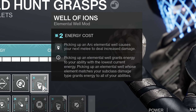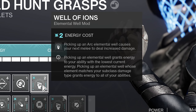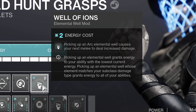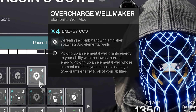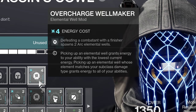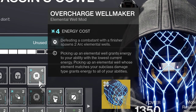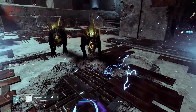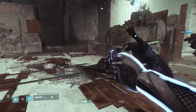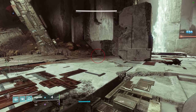Well of Ions increases our melee damage on our next Arc melee, allowing us to secure those one-hit kills easier and go invisible again. Overcharge Wellmaker will generate two Arc elemental wells every time we perform a finisher on an enemy, and we will turn invisible from this thanks to Assassin's Cowl. It's a very fun loop, and you can certainly build it out further with more mods, but we're going to wait and see what Arc 3.0 and those seasonal mods have in store for this melee-centric build.